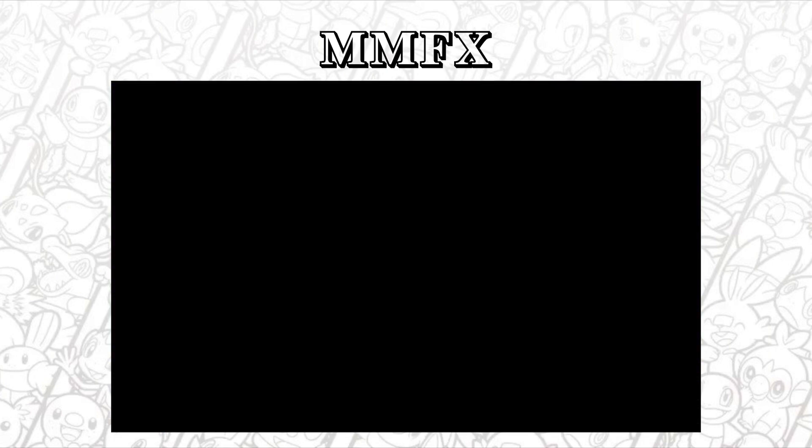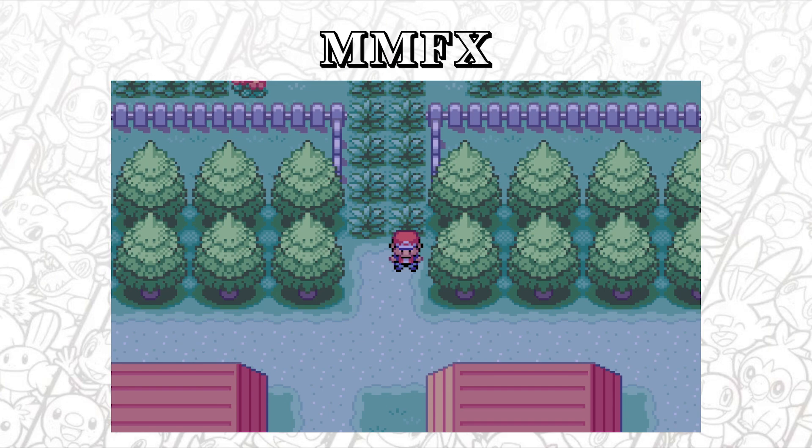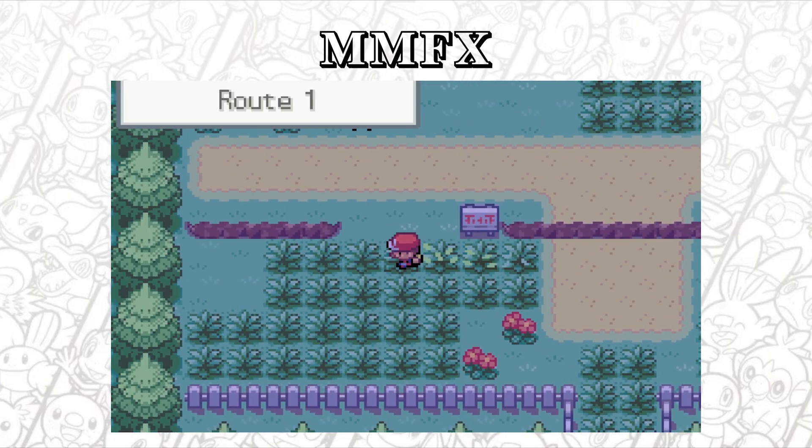We are going to go and get some encounters today - that's all we're going to do. There are at least four we can do. We've got this grass here, we've got the city above to the left, and then at the top as well. So we may as well get that done right now.